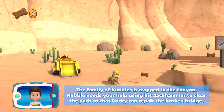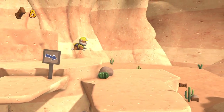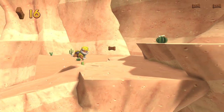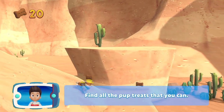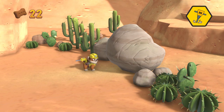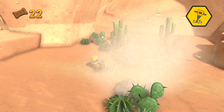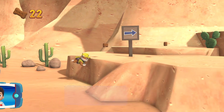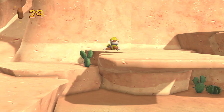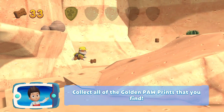Let's crack on. There might be doggy treats nearby - nope. Find all the pup treats that you can. Use Square for the jackhammer. Onward. I'm detecting a golden paw print somewhere near - oh there it is! Four more to go. Collect all of the golden footprints that you can find.